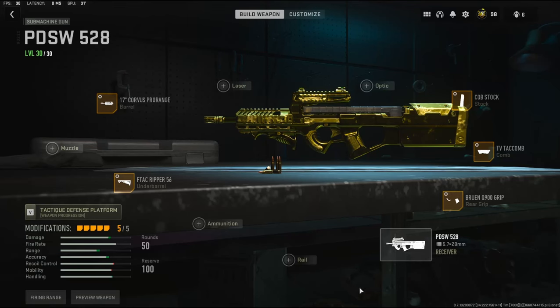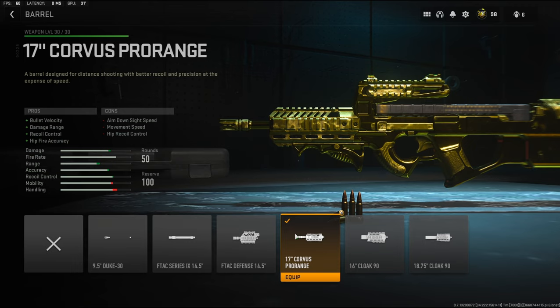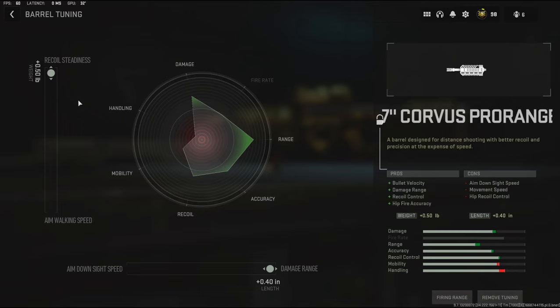As you can see on the screen, for the barrel I'm going to be using the 17-inch Corvus Pro Range Barrel. It adds bullet velocity and damage range, just to give us a little bit more hip fire accuracy and recoil control. For the barrel tuning, I'm going to be going with recoil steadiness — because this gun does have a lot of recoil — and I'm going to be adding damage range to the barrel.